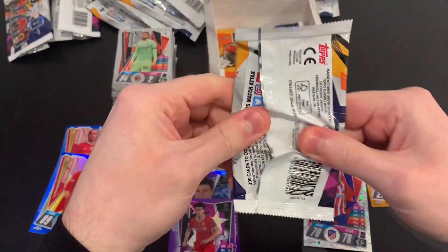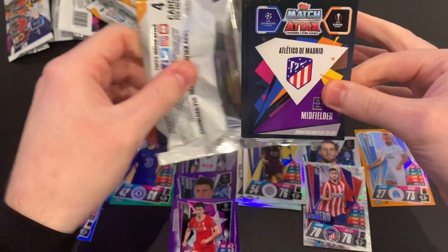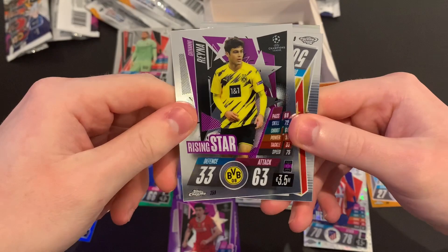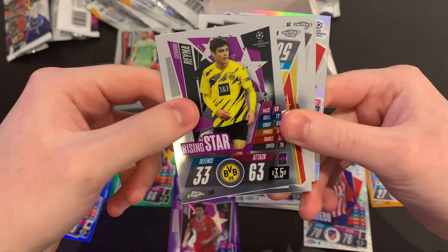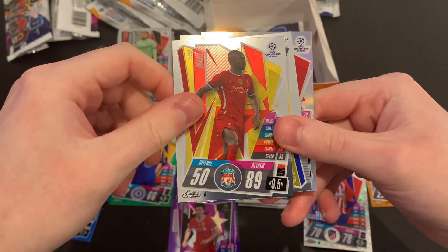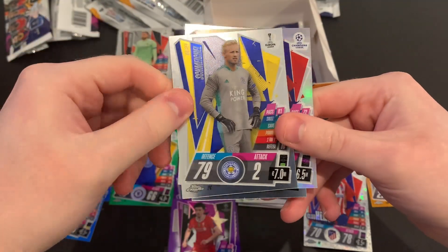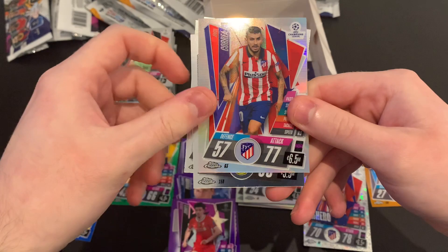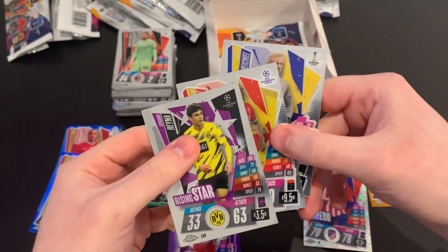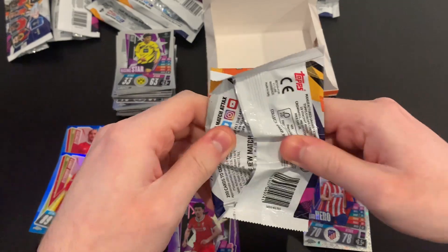Packet sixteen — we've got a left midfielder with no number at the back. We've got Giovanni Reyna rising star — we like that a lot! Sadio Mané of Liverpool, Kasper Schmeichel of Leicester City, and our refractor in that pack is Ángel Correa of Atlético de Madrid. Brilliant stuff — pulling that Reyna rising star was great.